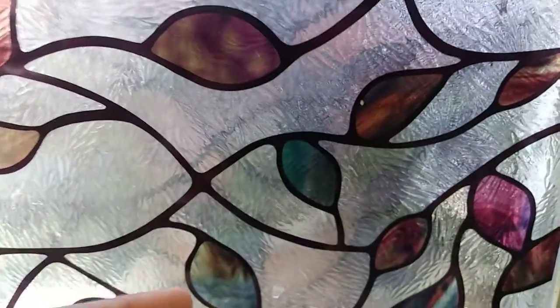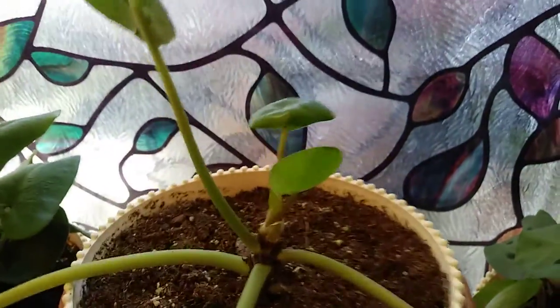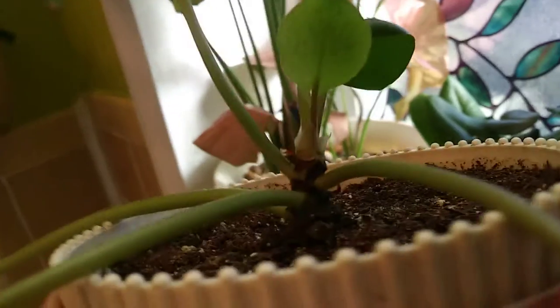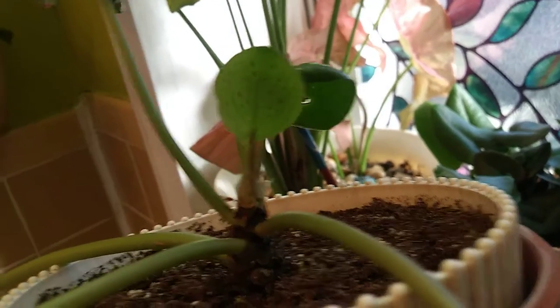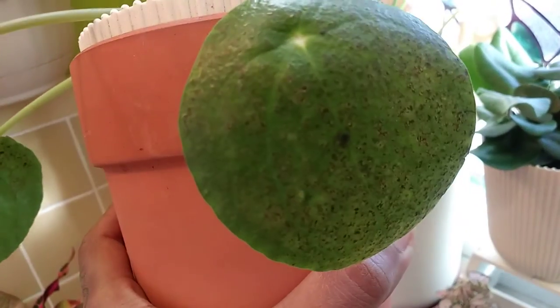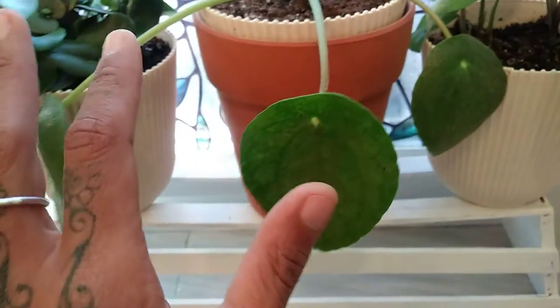I'm sorry for all the cursing but I'm just so confused. This is one of the newer leaves and it just has those spots there. Now step aside polka dot plant — that new growth, you see the little dots in it? I don't know if that's normal or if that's a sign of what's occurring. Somebody help me, please comment down below and tell me what's going on because I have no clue.